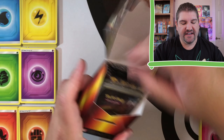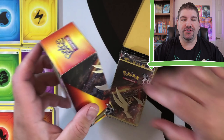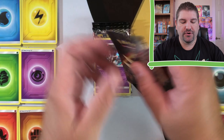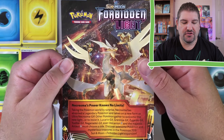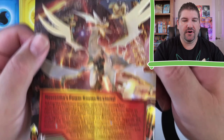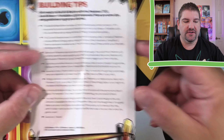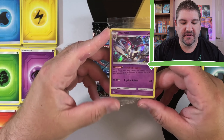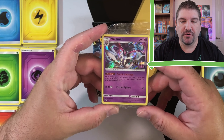Here is Forbidden Light and I'm just going to go ahead and pull this out. By the way, this is a great box that you can store your cards in, your deck, and all your stuff — good to keep. I'm going to go real quick through what you get in these boxes. You can go ahead and pause if you want to read it. It looks like we're going to probably be building a Psychic deck here, most likely, but we'll see once we get into this.